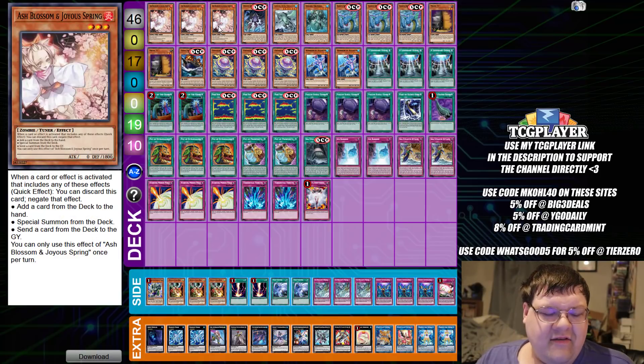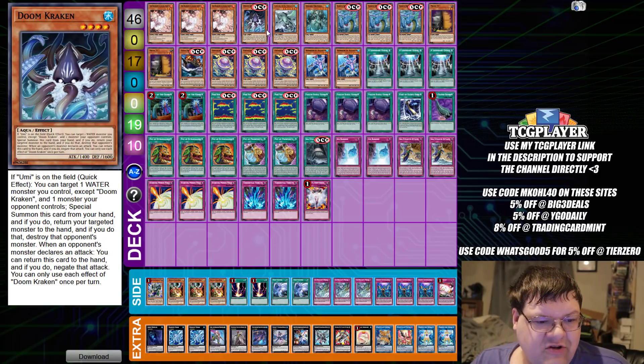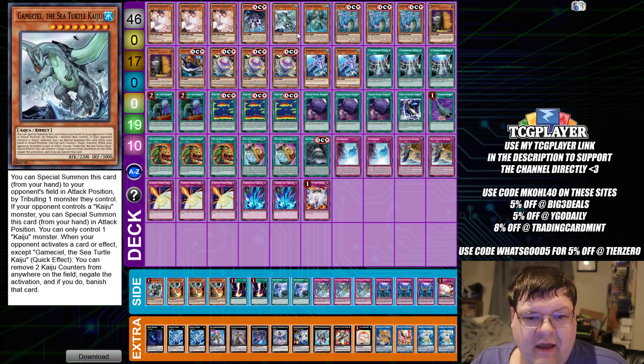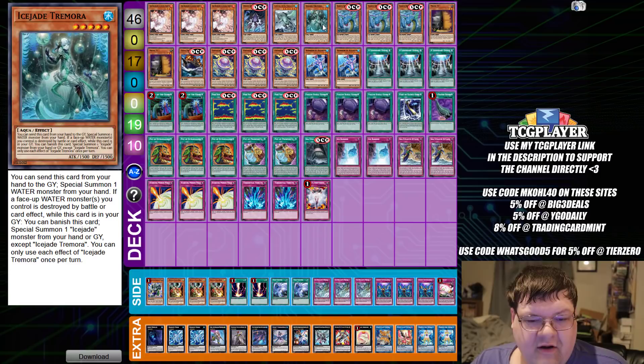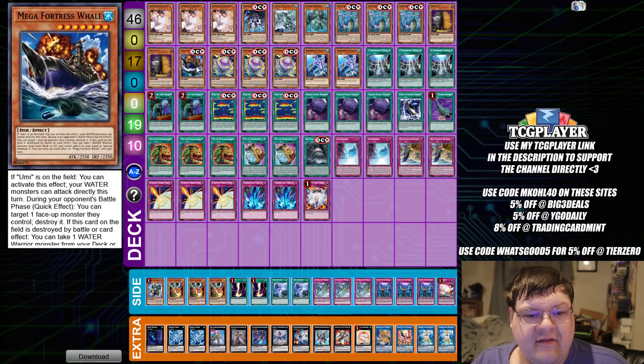We have triple copies of Ash Blossom and Joyous Spring. We're playing only one copy of Doomcracken, which I think is fine. We have one Gamma Seal, one copy of Tremora for extending out from the hand, triple copies of the Kairoshin Leviathan, which is just a generic floodgate win-con against the opponent. We have two Maxi.